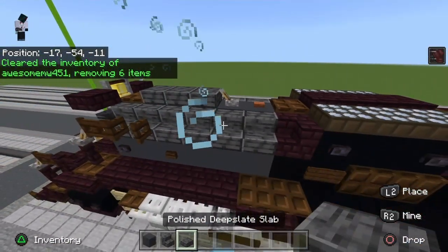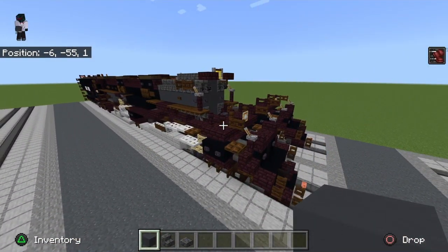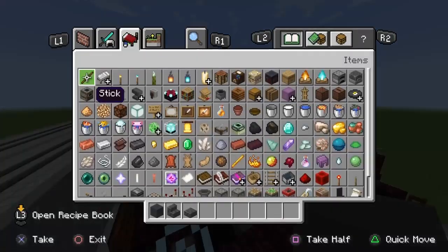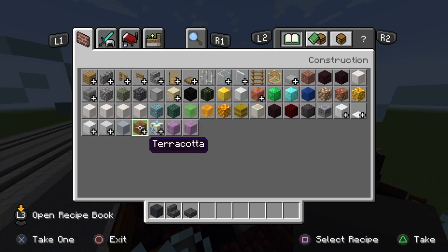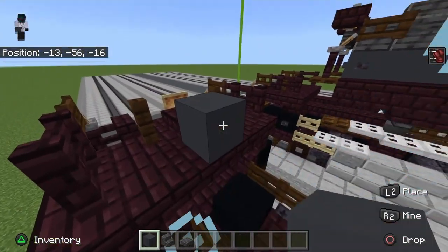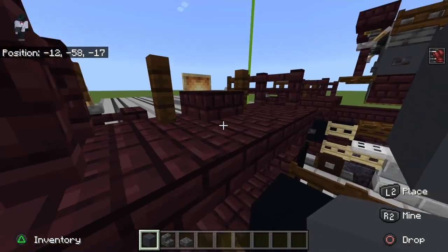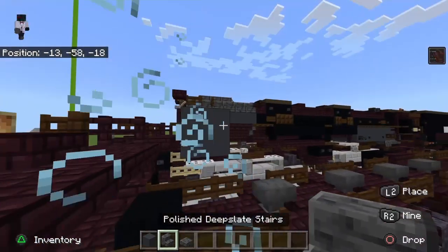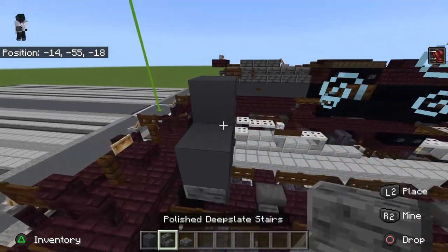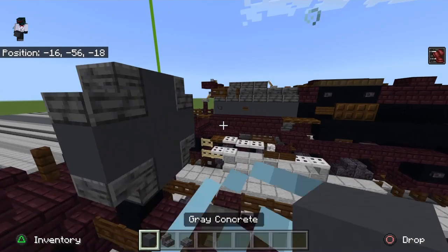Now get out gray concrete, polished deep slate stairs, and polished deep slate slab. I'm using this dark color for the smoke box because this is basically how 4014 looked fresh out of the shop when they completed it. The smoke box is probably more like a cyan terracotta color but I want to use the new blocks as much as possible. Take your boiler color, make sure it's in line with this slab and a block away with a little gap, then do your polished deep slate. I have a beacon going so that's why I have the speed effect — this is directly on zero zero.